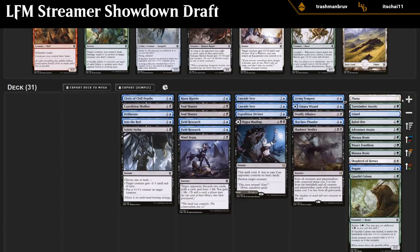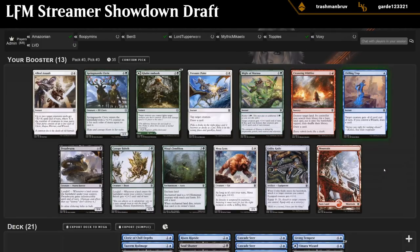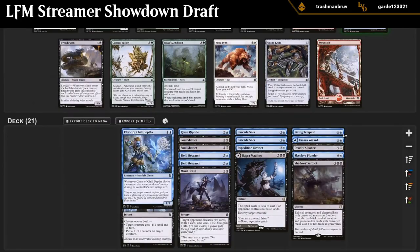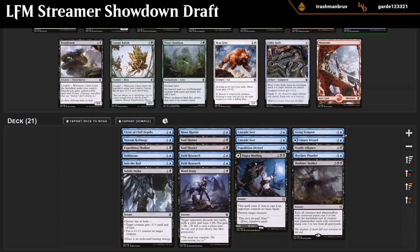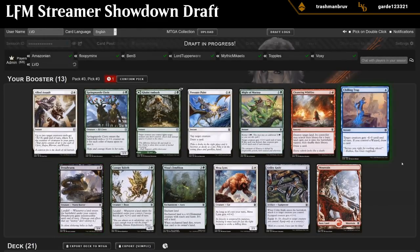Chilling Trap versus Dreadworm is the pick. Can we wheel Dreadworm? There's definitely a possibility. Second Canopy Baleoth we're passing, and Rapid Succession makes me a little sad. Chilling Trap should be okay. How many Wizards do I have? I've got a Royal Mage, double Cascades Seer, Umara Wizard — a few of them. We also have Expedition Diviner as an extra Wizard. I'll take Chilling Trap.